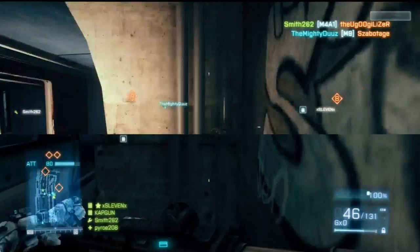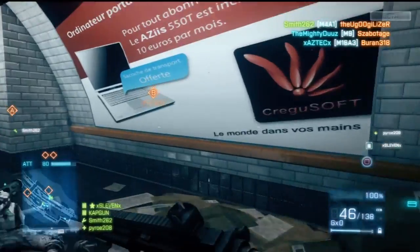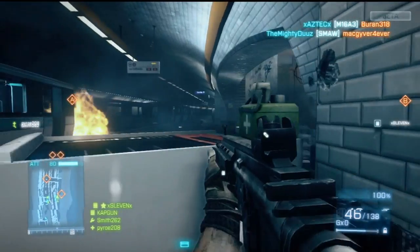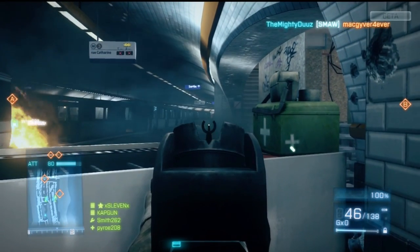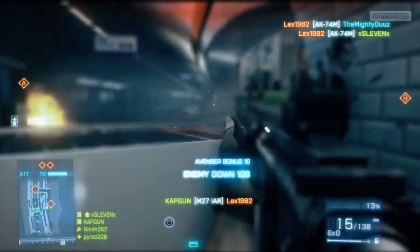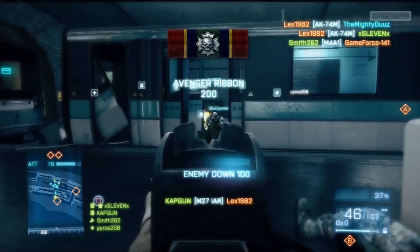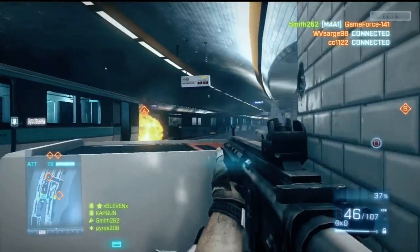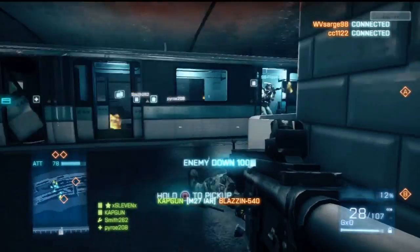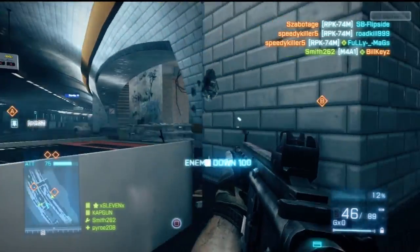Once you get through this area it goes into another part with some buildings you can get inside. A lot of people stay in the back when defending, which gets annoying because it's kind of hard to flank them in this area. You have to figure out where to shoot and where they're coming from — a bunch of guys just came out of the bomb area.